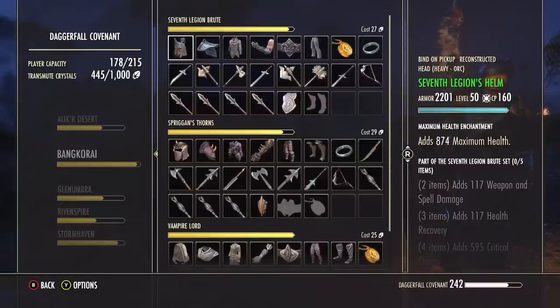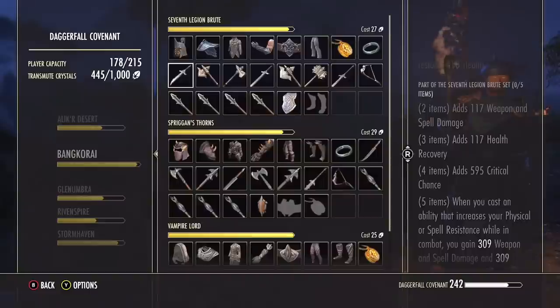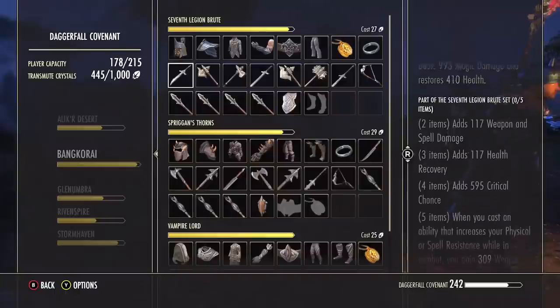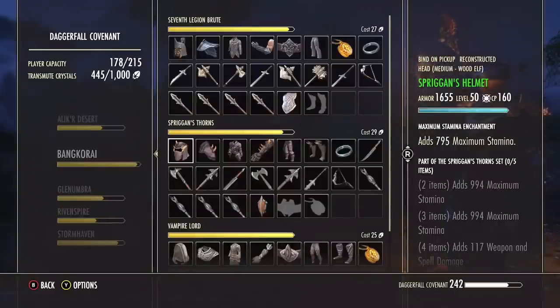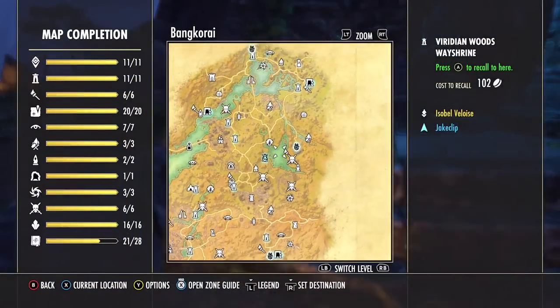There's going to be a bit of dispute as to which pieces are the best, and that's actually going to be a toss-up depending on who you ask. Seventh Legion is not nearly as farmed and sold as it used to be, same with Spriggan's. But Spriggan's is basically the stamina version of Spinner's — great set, lots of penetration, lots of stamina, weapon and spell damage. Seventh Legion, when you cast an ability that increases your physical and spell resistance while in combat, you gain weapon and spell damage and health recovery — really cool, a lot of utility. From what I've noticed, it's the Seventh Legion weapons that sell, and more so the Spriggan's jewelry. However, that's not guaranteed science, so I suggest farming the world bosses, the dolmens, get the anchors, get out Molag Bal. You could also weave in some of the actual other pieces here too.